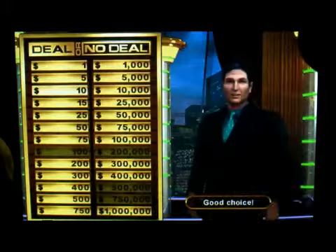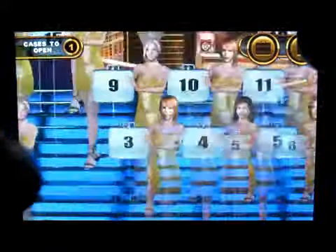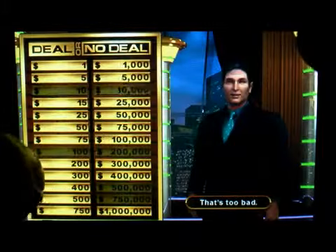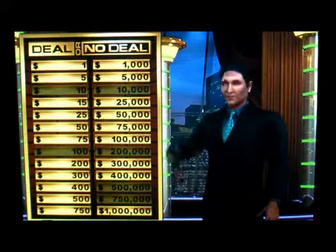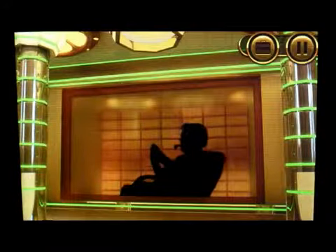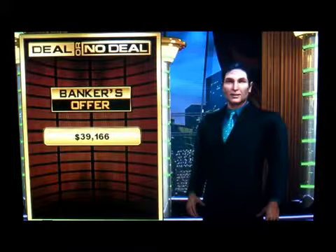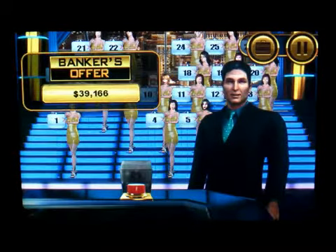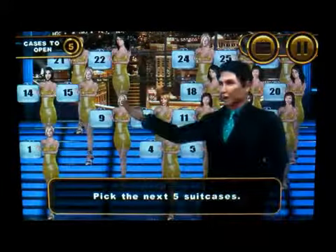The one you want to take off is ten dollars. Let's do number three — that one's not too bad. Let's see what the banker has to offer, because there's still a lot of big ones left. He offers thirty-nine thousand, one hundred and sixty-six dollars. It's deal or no deal — you either hit the button to make a deal, or you close the box for no deal.